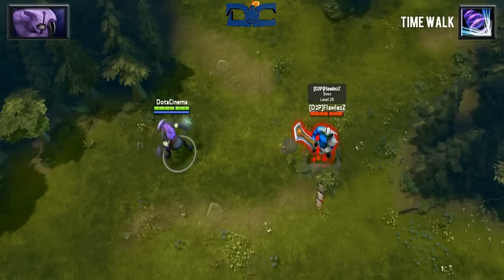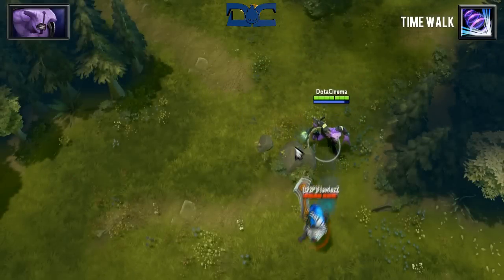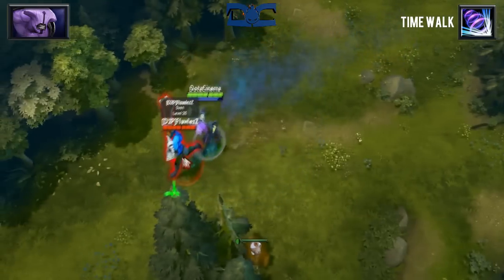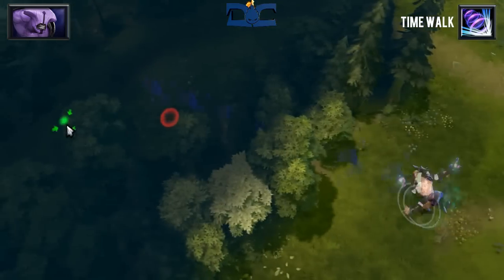His first skill, Time Walk, is a blink of sorts that will allow you to leap to a position up to 1,300 units away. Any enemy unit that you happen to pass through will have their movement speed and attack speed slowed by 40% for 3 seconds. One thing to remember about this skill is the fact that you're invulnerable while in this state, thus allowing you to disjoint spells with the right timing.